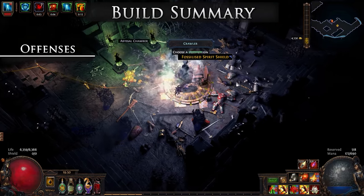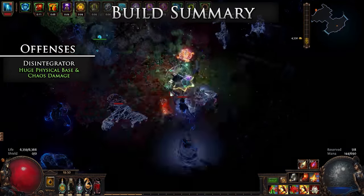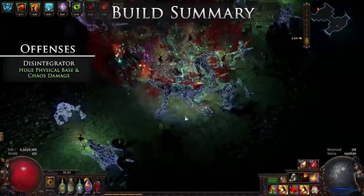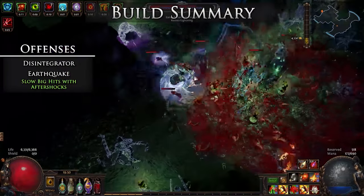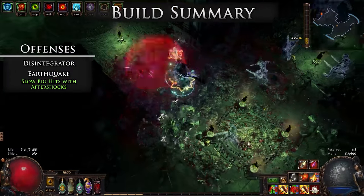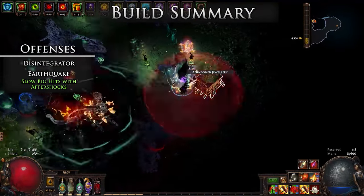Offensively, we have the following. The Disintegrator staff and its siphoning charges give us our huge physical base, along with a lot of non-chaos damage gained as chaos. The way this stat works is it gives chaos damage at each stage of conversion, so with the use of physical gained as an element, we double dip with this. Earthquake is our main skill — scaling with slow attack speed due to the aftershock delay that we want to align with. Only one aftershock can exist at a time, so we want to trigger these one after another as close to their cooldown as possible.